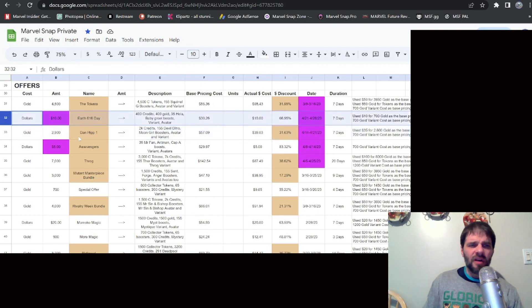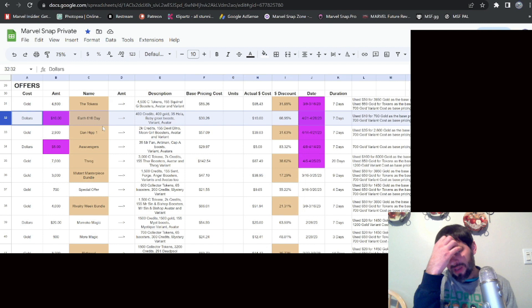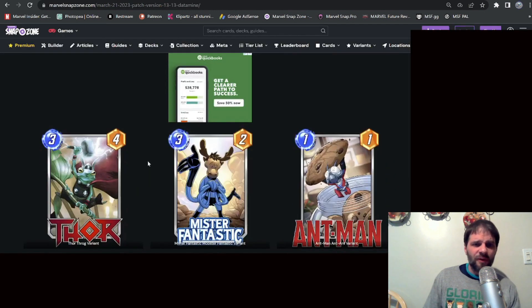The Earth 616 offer at $10 — I originally thought maybe $15 to $20 — gives 400 credits, 400 gold, two variants, at about a 67% discount, which is solid. The tokens offer at 4,500 gold gives 4,500 Collector's Tokens, Squirrel Girl boosters, avatar, and variant: base value about $85, actual cost about $58, a 31% discount. I like the tokens but don't love the Squirrel Girl variant since I'm not playing her much. For me personally, I'm probably going to save for the 7,000-gold Throg bundle — let me know which of these you're looking to save for.